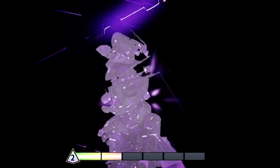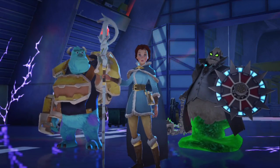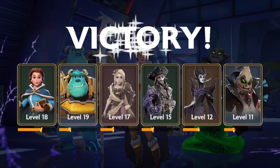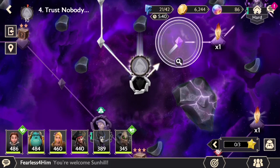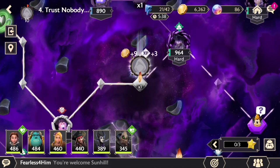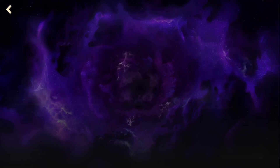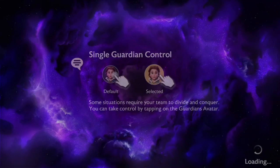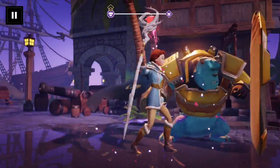That one was super easy, especially compared to Genie. Maybe it's because Genie is more of a defensive character, and Minnie is classified as a melee character, so she didn't have much to defend herself — and we just all-out attacked her. Here's apparently a hard battle — I'm guessing there's gonna be multiple rounds to it, as that's usually what they consider hard. So far it hasn't crashed on the second one, which makes me happy.